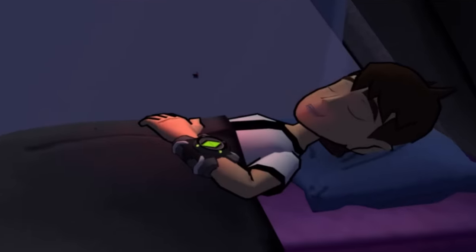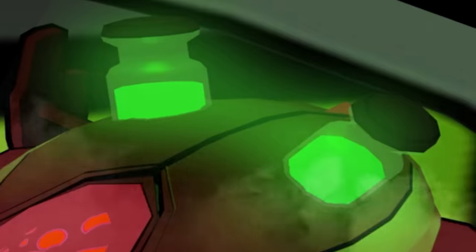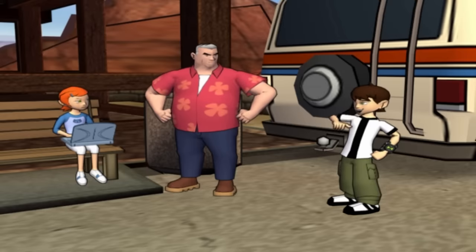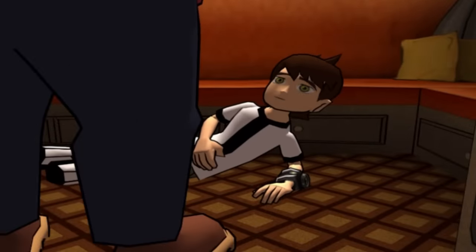The game begins with one of Vilgax's bug drones sneaking on board the rust bucket one night and sucking juice out of the Omnitrix. And the following morning, the gang wakes to a meteor falling from the sky, which Ben is excited to go take care of until he discovers that the Omnitrix is malfunctioning for the ten-thousandth time.